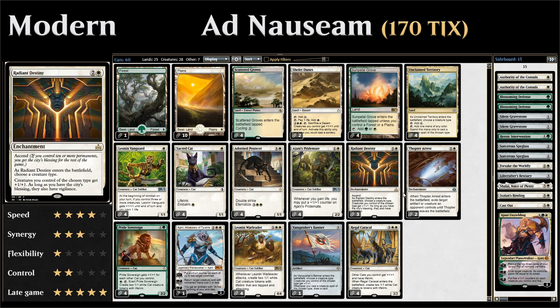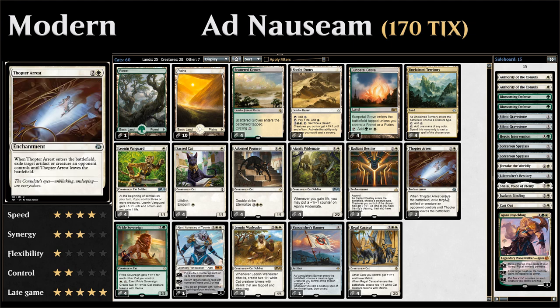We have three copies of Radiant Destiny, a 3-mana enchantment with ascend. As it enters the battlefield, you choose a creature type — in our case, cat. Creatures you control of the chosen type get +1/+1, and as long as you have the city's blessing they also gain vigilance. As soon as we have 10 or more permanents in play we gain the city's blessing for the rest of the game.